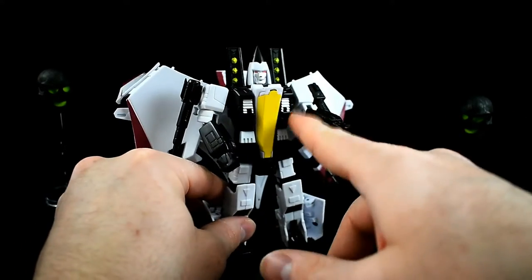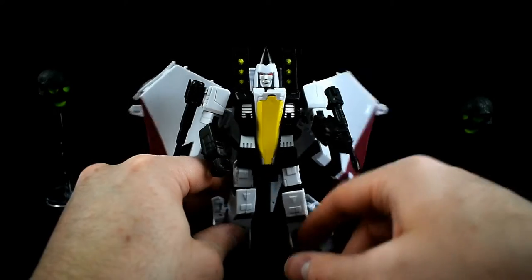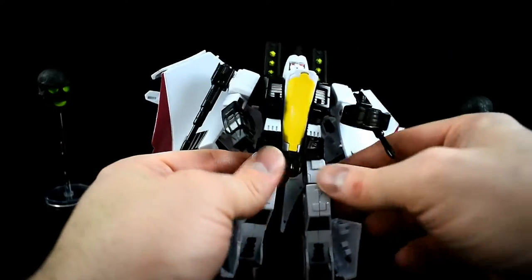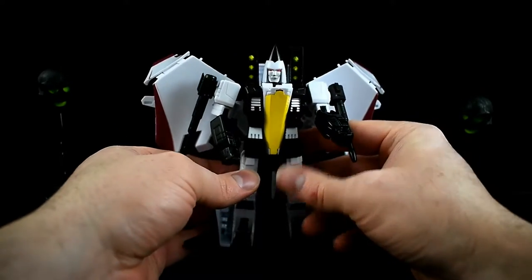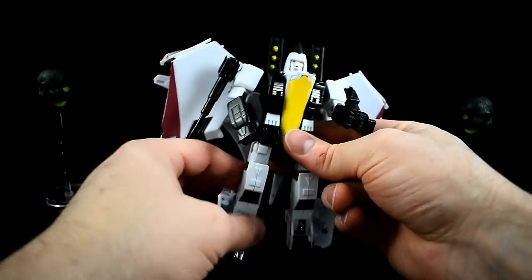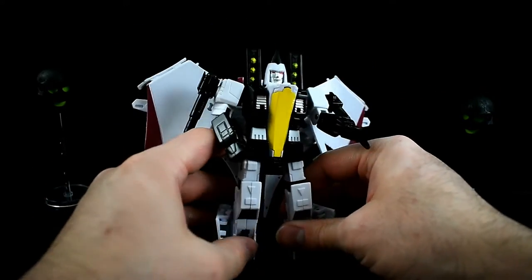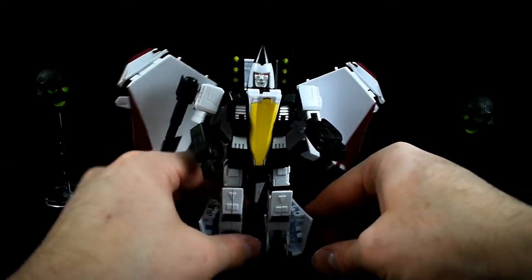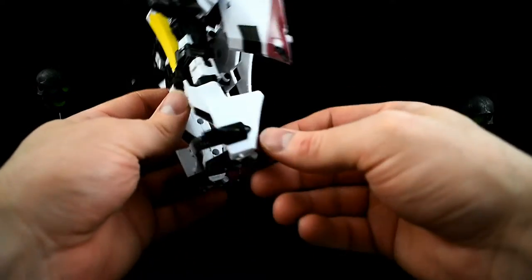I do like how the sides of his chest are actually folded up inside underneath the nose - it was kind of a pain to get everything pegged in, but once it is the upper body is nice and solid. The leg joints are nice and snug - almost too snug, it's kind of a pain to pose him outward - but at least if you can angle him so he's balanced right, he can hold his weight. You have to adjust the heel spurs a little bit.